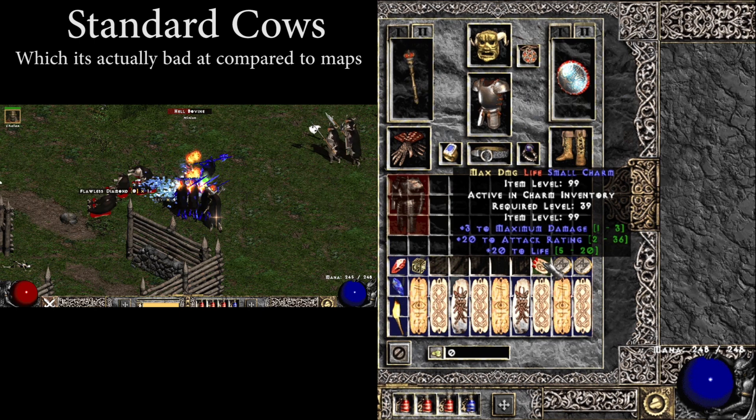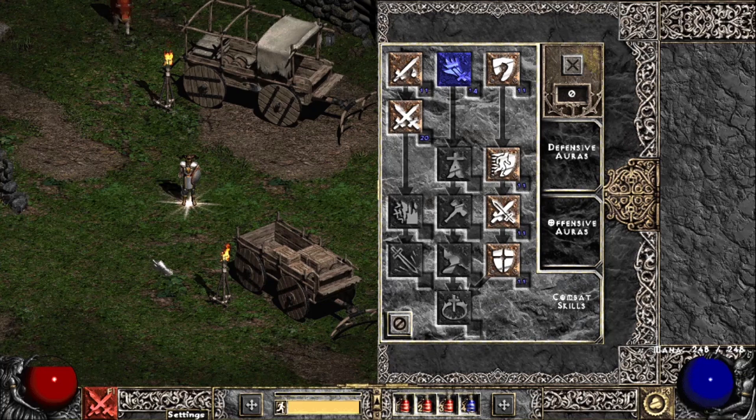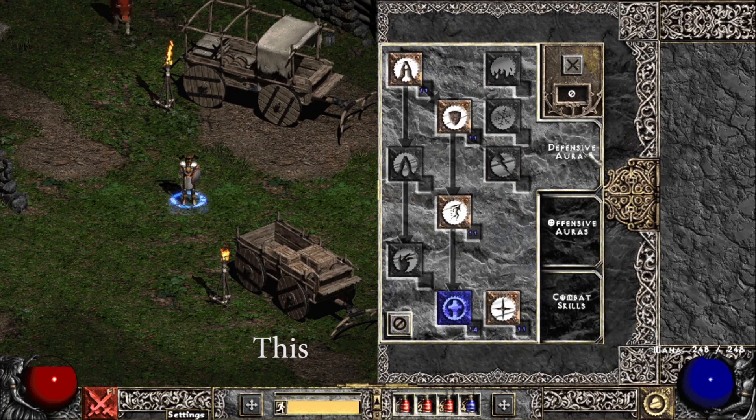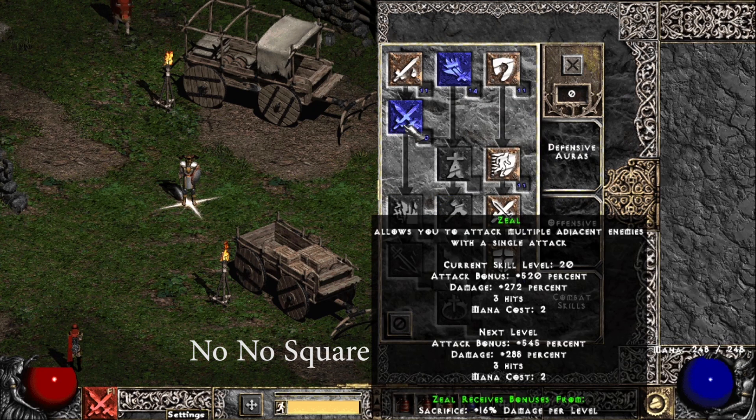Everything here can be made better with Sockets and Corruptions, and you can use whatever you really want — this is just what I'm using to show the build. For the skills, we're maxing Sanctuary and all of its synergies, getting one point into Holy Shield, run fast if you need it, and then the rest go into Zeal to boost your AR as high as you can get it.